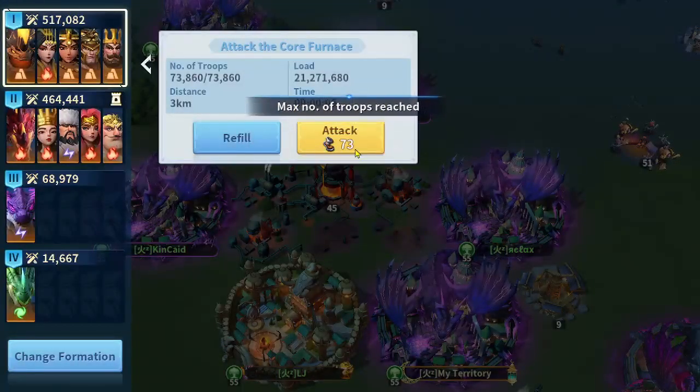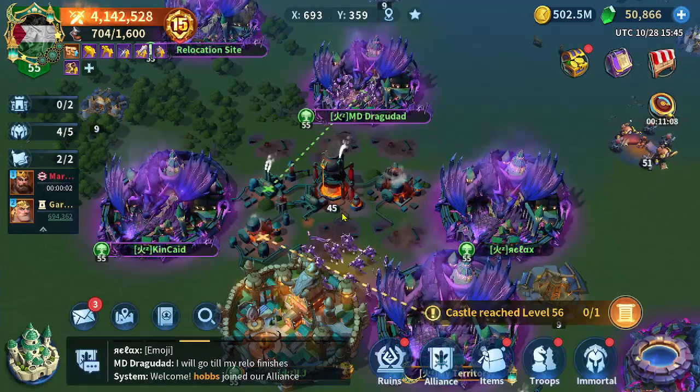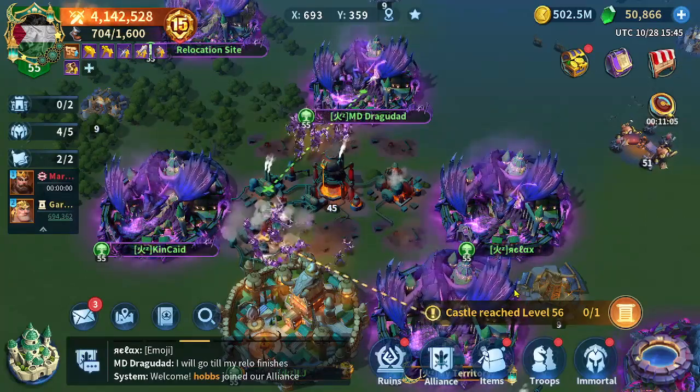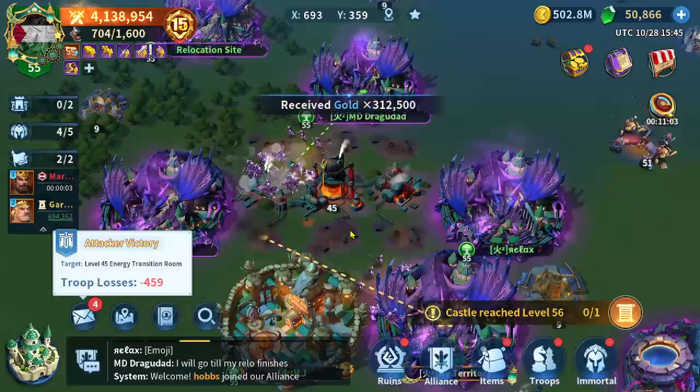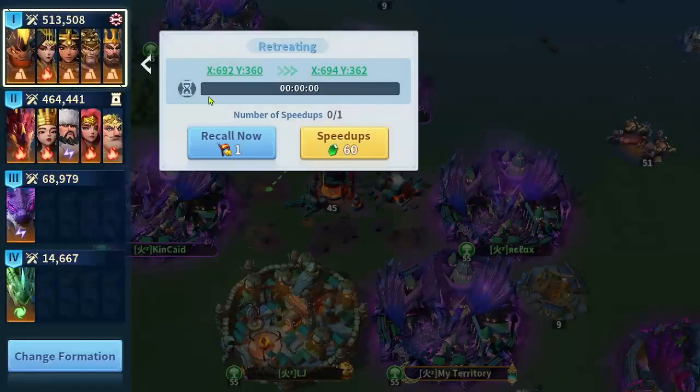My march is an Earth march containing Charles, Alexander, and Zenobia. You can also use Cleopatra, but I didn't boost Cleopatra — I reset her. You can see my losses, and I'm going to show you a couple of reports.